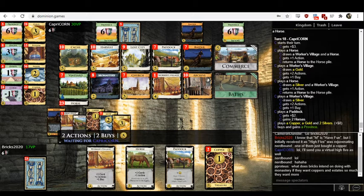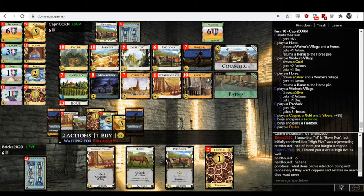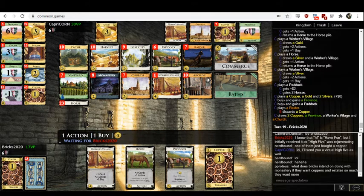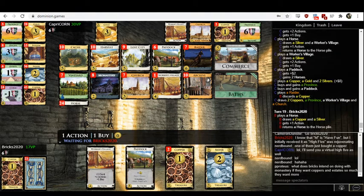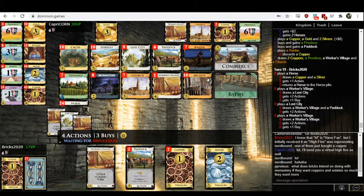Paddock — Archive would be fine too. This game is looking to be in Capricorn's favor. They have a decent points lead, and it's not as though Bricks has a clearly better deck for compensation.